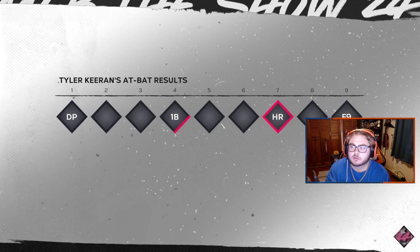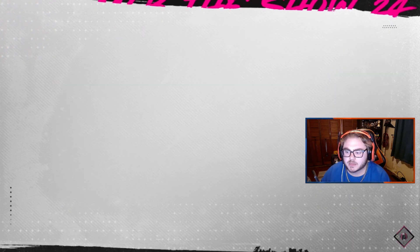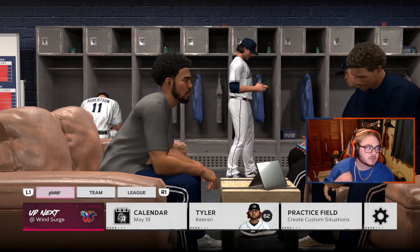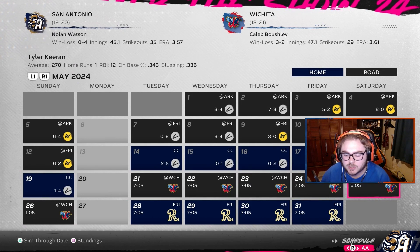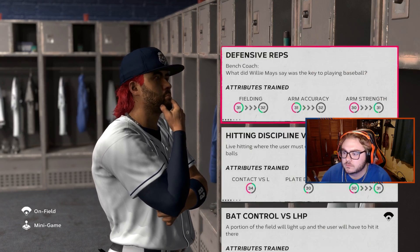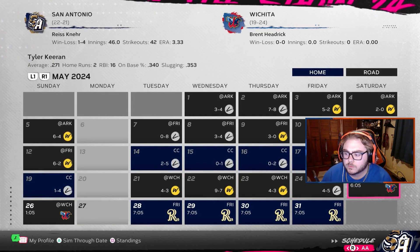Starting to show off that power. We'll hop back here — I was going to get a thumbnail, I'll have to do it in another game. Let's keep with the tradition of doing the last game of the series, so we'll sim through the date. Fielding — get that up there. And while we're at it, oh, we hit another home run! Let's go back and check arm strength like I said.